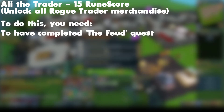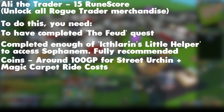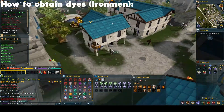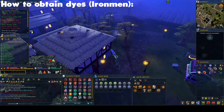The achievement we are covering today is called Ali the Trader, worth 15 Rune Score. You must unlock all Rogue Trader merchandise. To do this, you need to have completed the Feud Quest and enough of Icthlarin's Little Helper to access Sophanem — though I would always recommend completing the full quest. You'll need around 100 coins for the Street Urchin, and three dyes of any colour. Blue dye may be easiest for an Iron Man: buy 6 woad leaves from the Gardener in Falador for 25 coins each, then take them to Aggie the Witch in Draynor with 15 coins to make three blue dyes.